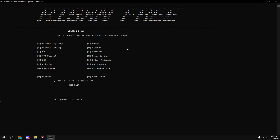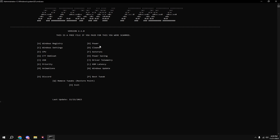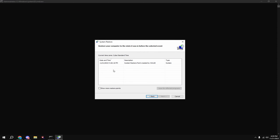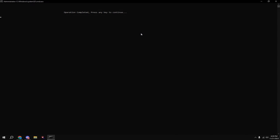Type in 2 for Valorant and hit Enter. Then type in L and hit Enter. Then type in M and hit Enter. Click on 'Adjust for best performance' at the top, then check 'Smooth edges of screen fonts' and 'Show thumbnails instead of icons,' then hit Apply, then OK.